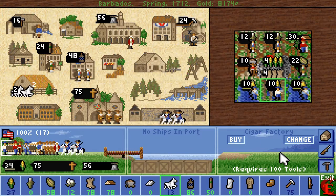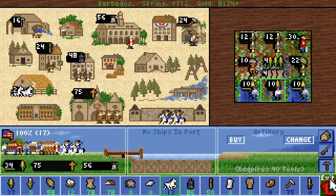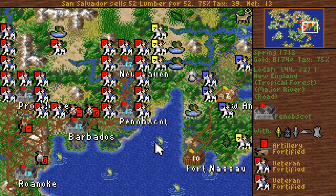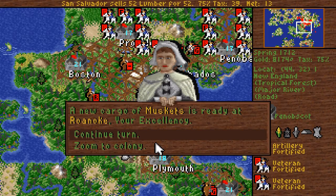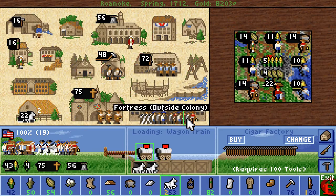We have everything here — a rum factory, cigar factory, ironworks. You're good to go. Build artillery. More guns, more troops.